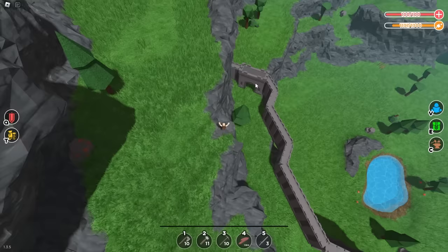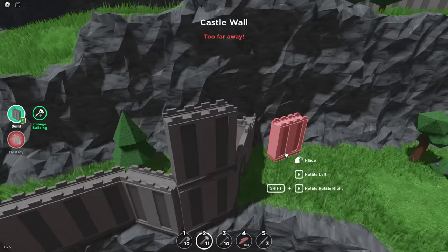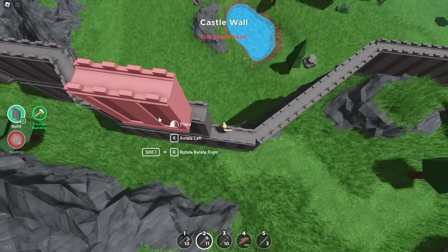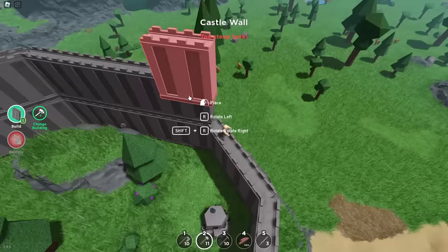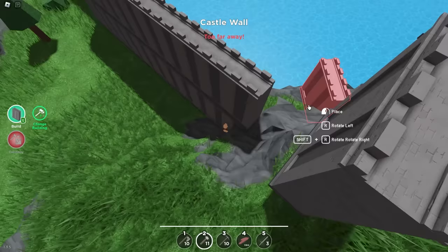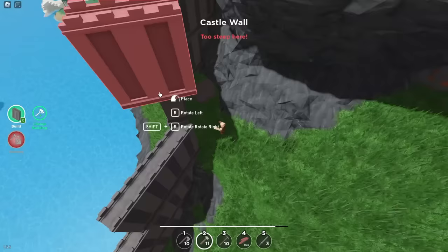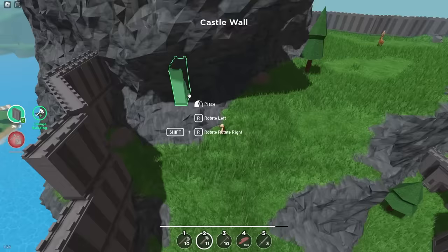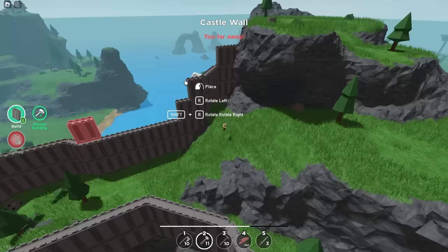Next we're going to do another layer of walls. Make sure you line it up nicely or it's going to look funky. Use Shift+R to rotate. We're going to double-layer this — we only need two layers. Players can wall hop and it's really annoying — if you only have one wall they're pretty much going to get over. After this I'll show you a cave setup. Get real close, build that, and we need one more for those wall hoppers. Keep these really tall walls.